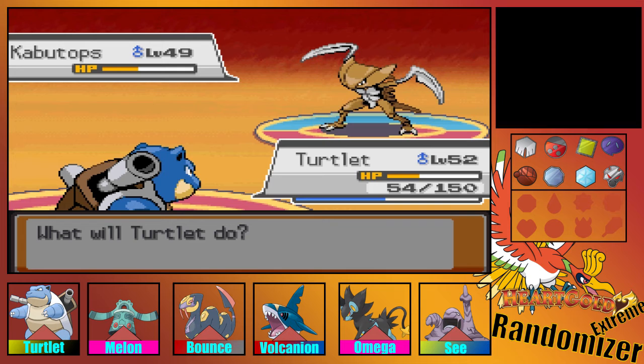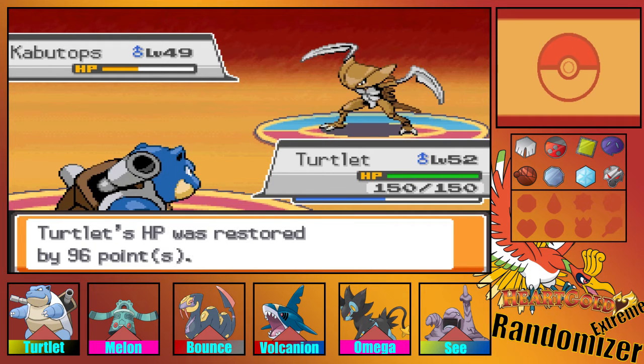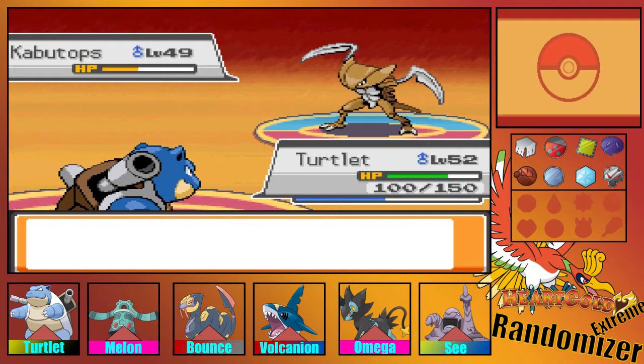Let's heal up. I bought some Hyper Potions and Full Restores this time, and we have some Max Elixirs that I went out and got. Kabutops just keeps using Flash Cannon. Let's Bug Bite and hope for a crit — we got the crit!